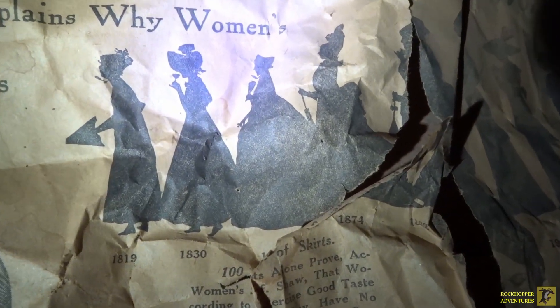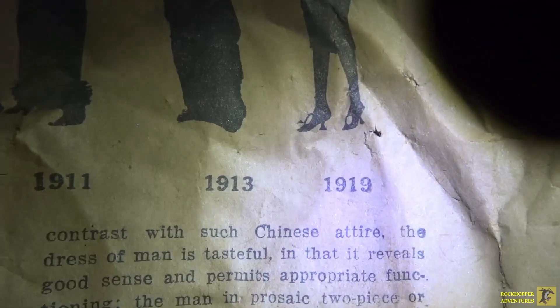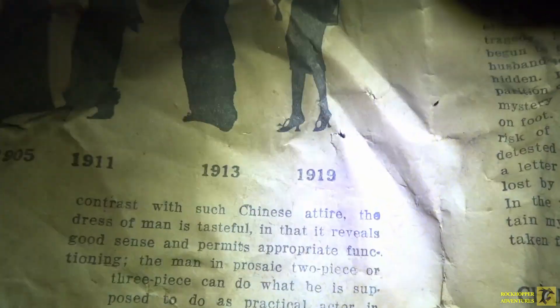Looks like we've got a couple of Dos Equis beer bottles and a couple of shot glasses — hey, why not, have a party. And what are these — these newspapers? Wow, let's check this out. These things look really old. Look at those dresses and stuff. This is like from... wow. Look at that — right there: 1905, 1911, 1913, 1919. So this is probably a newspaper or something from the 1920s maybe? Wow, that is cool.